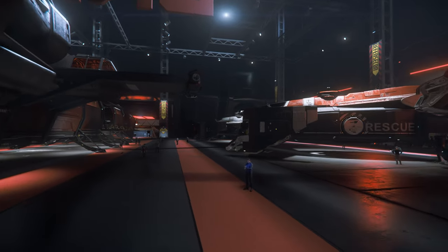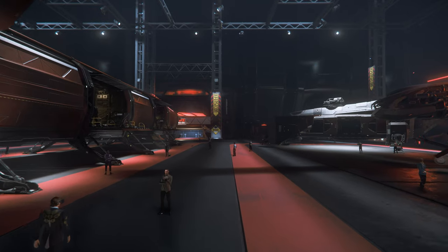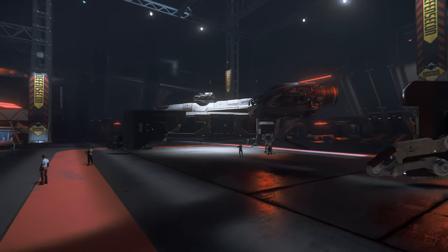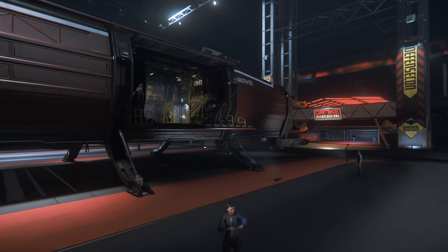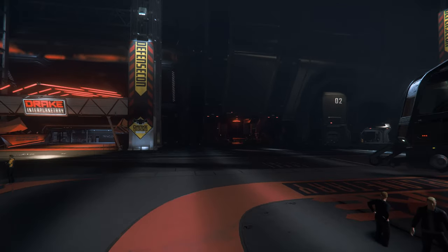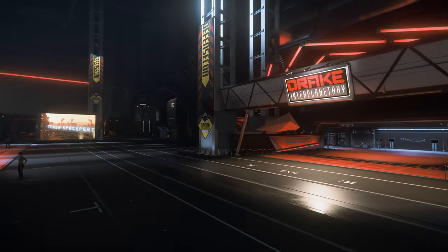All the Drake ships — the Cutlass Blue obviously being the interceptor sort of ship, then you've got the Cutlass Red where you have a med bed and it's a medical ship, then you've got the Cutlass Black which is also just a standard Cutlass. And like I said, you've got the Caterpillar there as well.